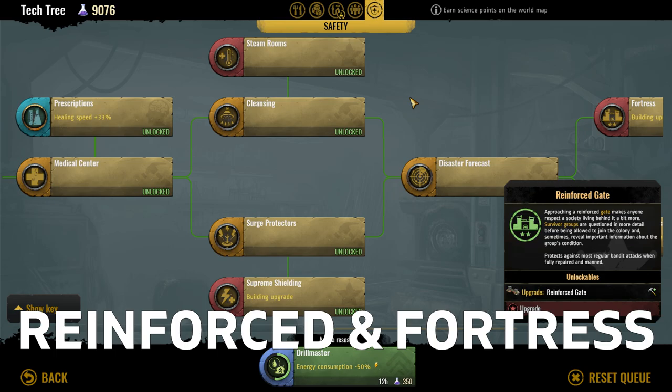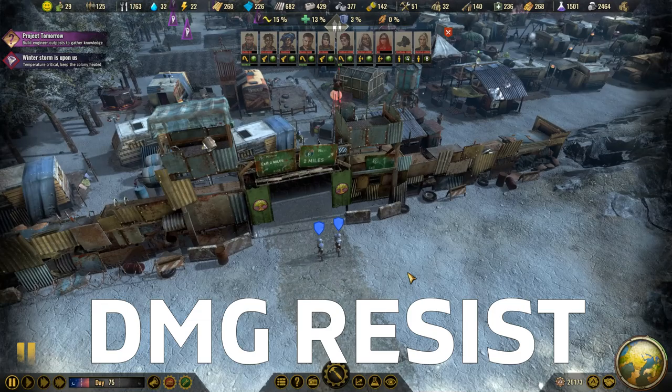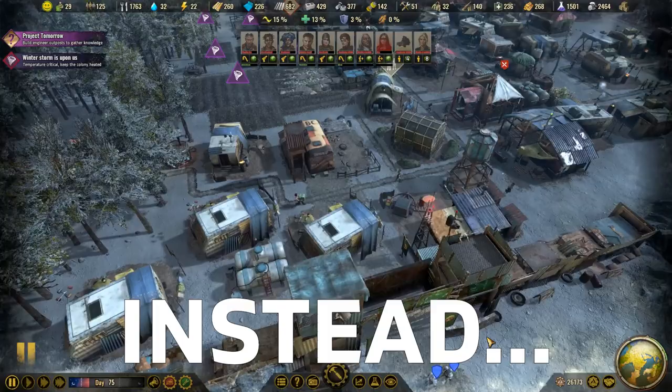Even after you research the required tech and upgrade it twice into the reinforced and fortress gate, which give it more guard slots and damage resistance. This is why having homes or community buildings right behind the gate is not a good idea — something I realized during this playthrough. What is a good idea is to leave this area behind the gate empty until you research and unlock guard posts.